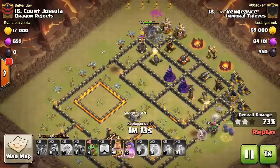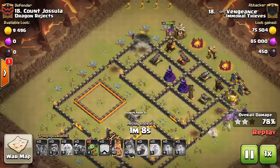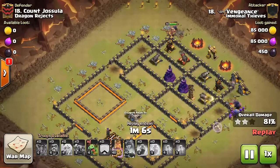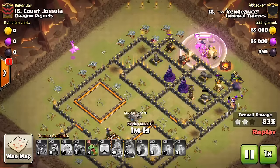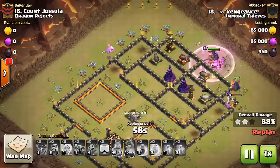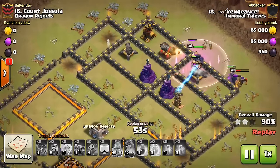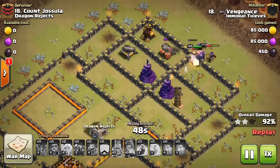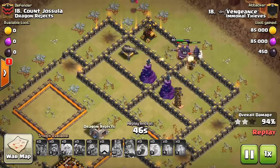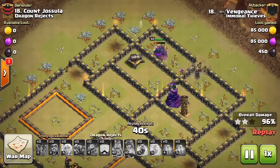Just do the math — those PEKKAs, the damage, the HP they have is too much, especially for these low-level Town Hall 9 cannons. A few Wizards and a few Baby Dragons are always good things to bring for this strategy, because it's very limited in the fact that PEKKAs have to go through walls. So Wizards to back them up, Baby Dragons for certain parts where there's no air defenses. Baby Dragons, Wizards, even Bowlers — those are good things to have with you so you can take advantage of the fact that certain parts of the base can't defend them as well. And the Wizards can sit back behind the PEKKAs and shoot over their walls, which is very nice when the PEKKAs are tanking.